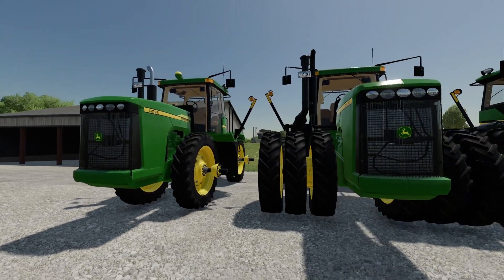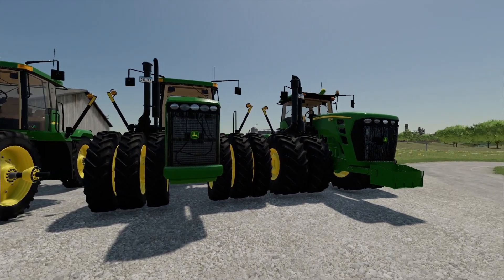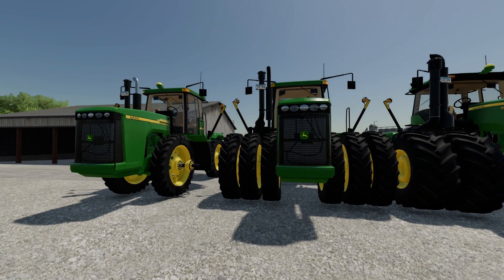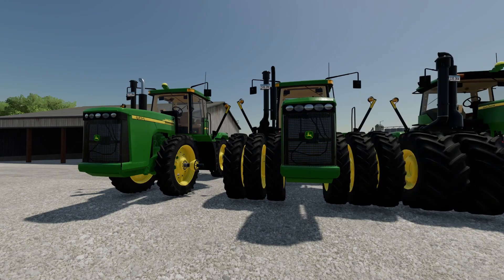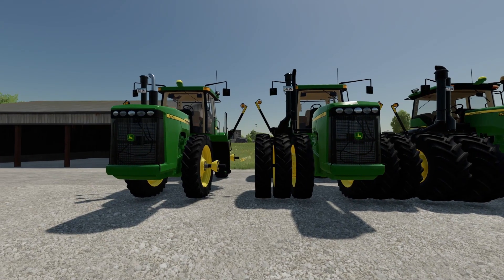But you can save some serious money by going with this 9020 instead of the 9030. And if you want to save even more money, Sid Monning also has an 8760 and 8960 version. You can get a 370 horsepower tractor for right around $100,000 — that is an incredible deal when you're first starting out.